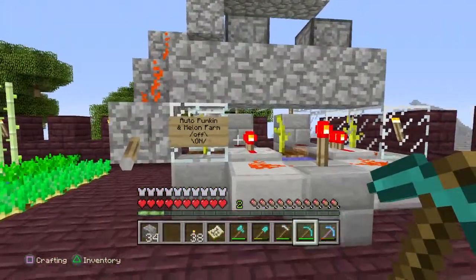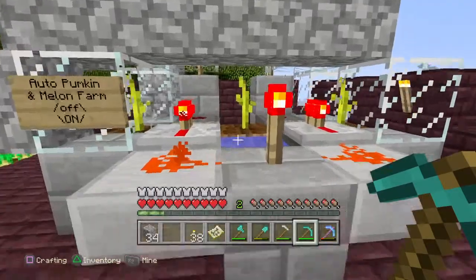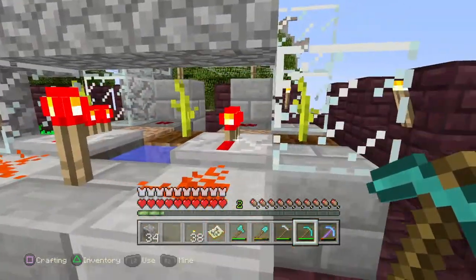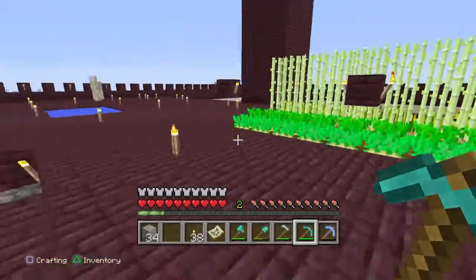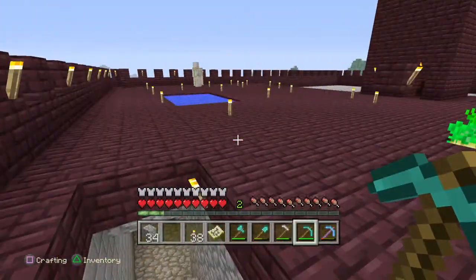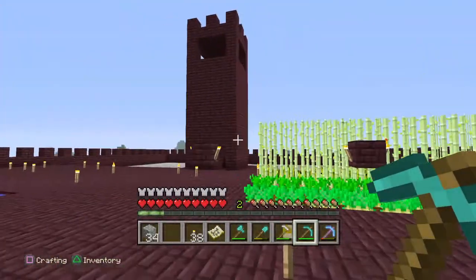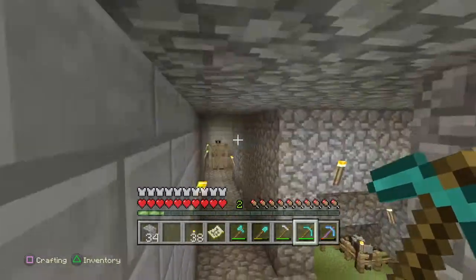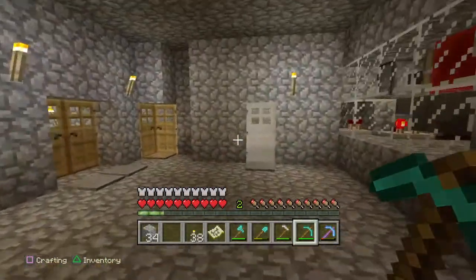And an automatic melon and pumpkin farm. Unfortunately we haven't found any melon seeds or melons yet, so we just have tons and tons of pumpkins from that generator. There's a roof pool and we've still got a bit of the roof to go. Been cooking like crazy — tons of netherrack to make the bricks.